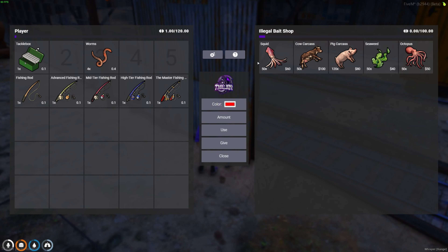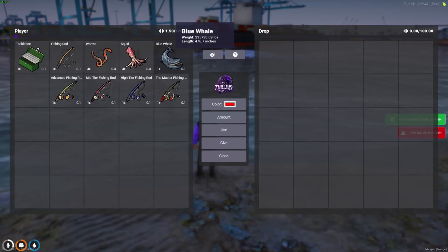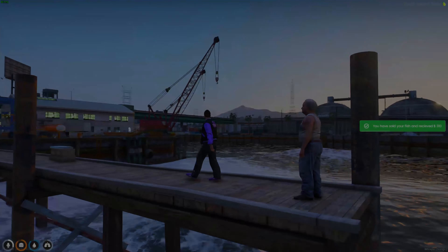You can also sell your fish. Of course, we have illegal bait returning — you can buy the illegal bait, and in this case you can catch a whale. You can then go and sell the whale, and you can only sell from night.